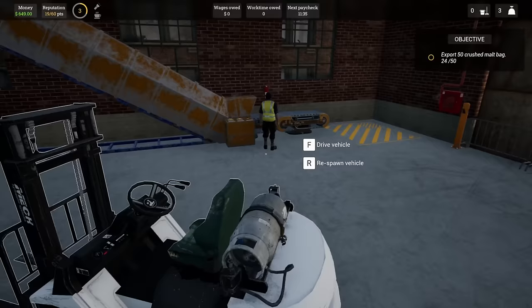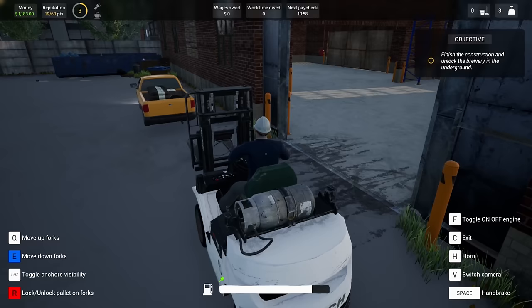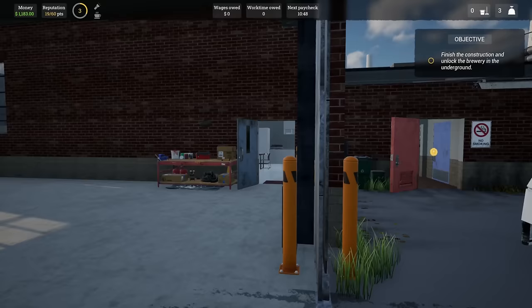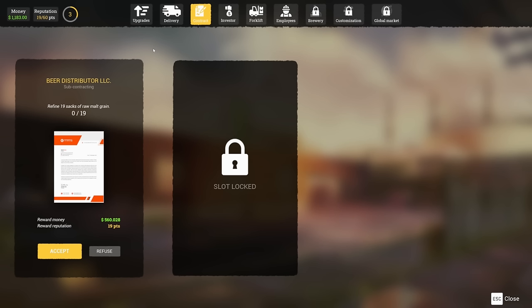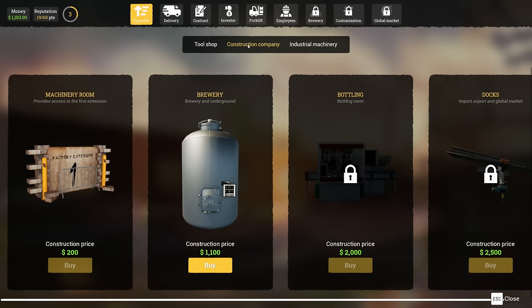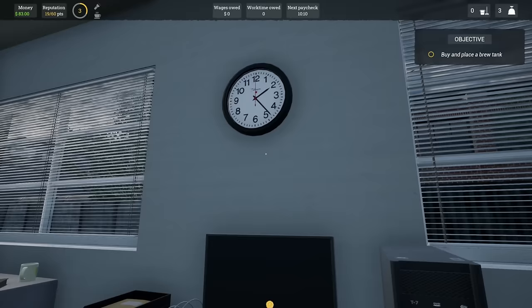Let's deliver this and see what we're at as far as numbers go, then see what our next objective is. There goes that. Finish the construction and unlock the brewery in the underground - what? Finish the construction and unlock the brewery in the underground. Okay, so we need to unlock the brewery upgrades, construction, machine room, industrial machinery.